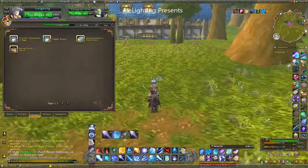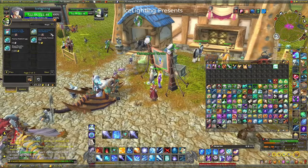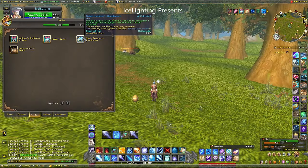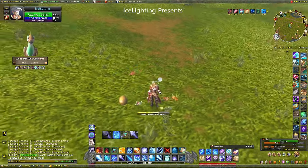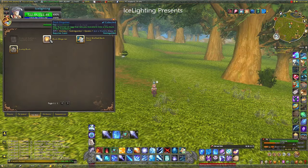On to the next one: Noble Gardener's Hearthstone. This one you can buy for 250 of the chocolates, and it is obviously a hearthstone that will take you to wherever you've set it to. But it gives you this cool effect where you're holding an egg, you've got bunny ears and the spring stuff all around you. So it's a pretty nice one to have during the event.